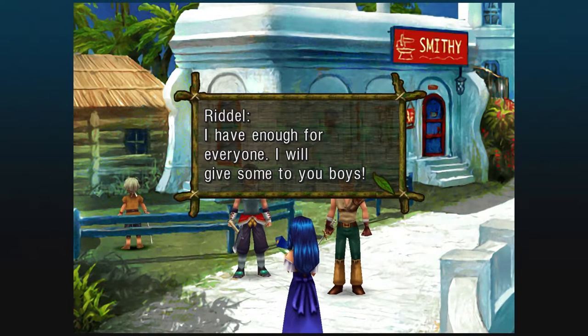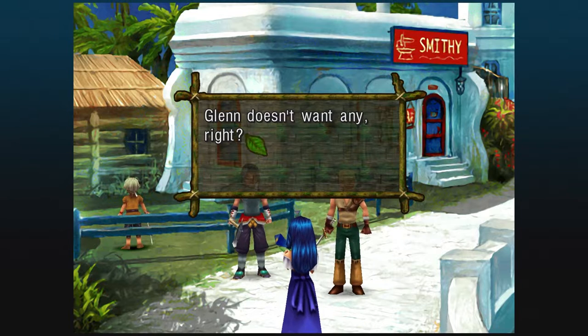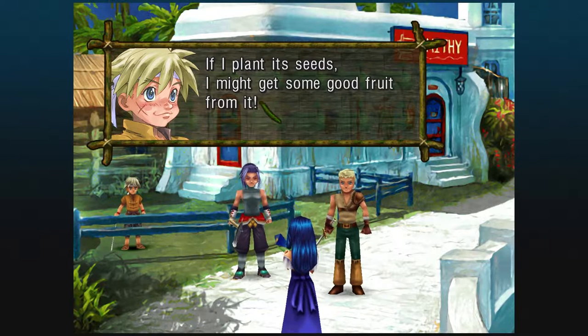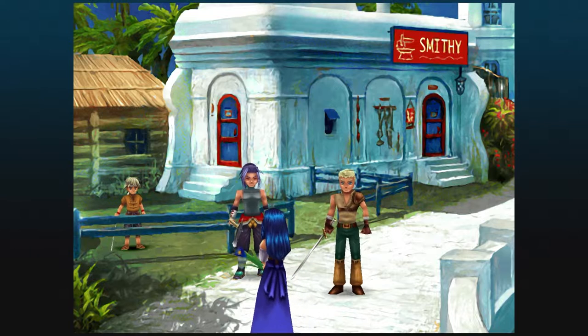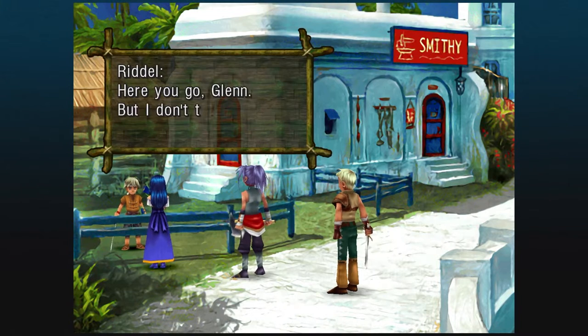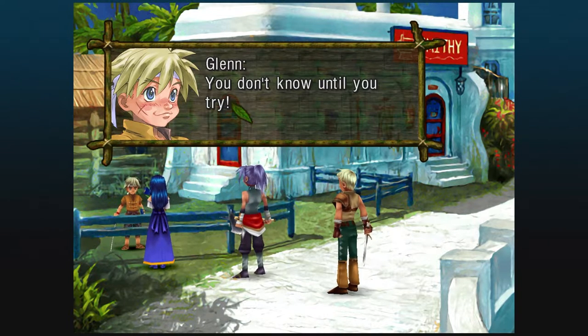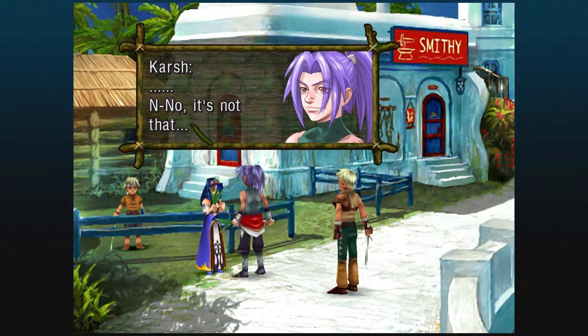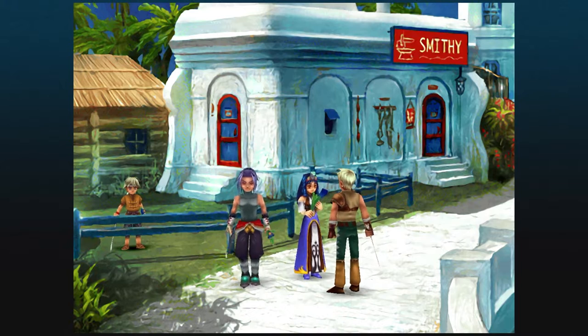Riddell went to the rather dangerous Fossil Valley all by herself, and everyone seems super happy about that. Glenn gets a Bellflower and seems convinced that Bellflower seeds can bear fruit. Karsh also gets a younger version of his portrait. Riddell does not, and I've never understood why, considering Riddell is very much a playable character — spoiler alert.